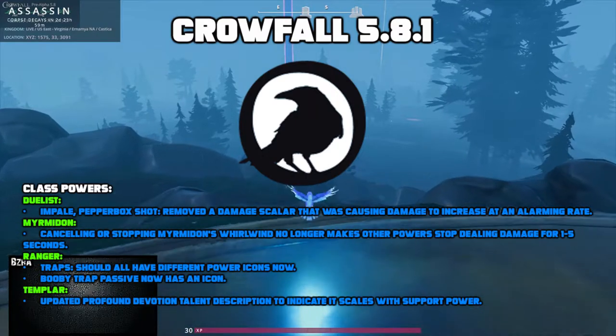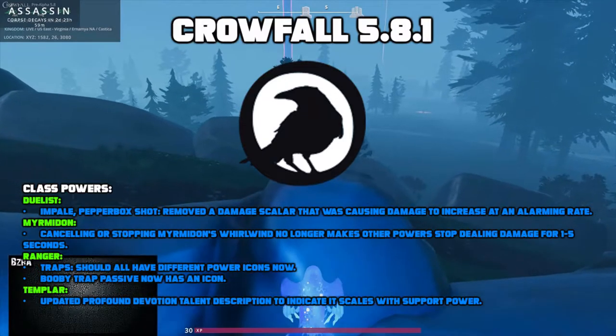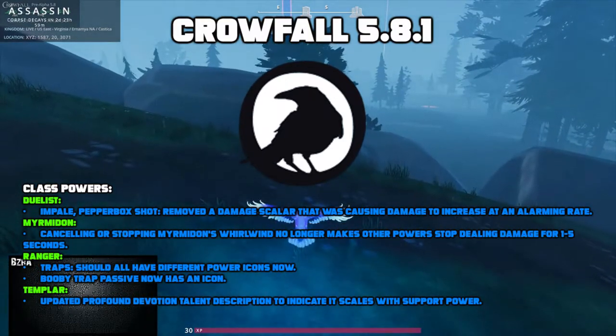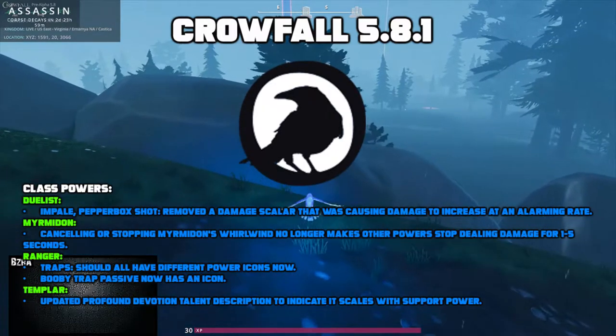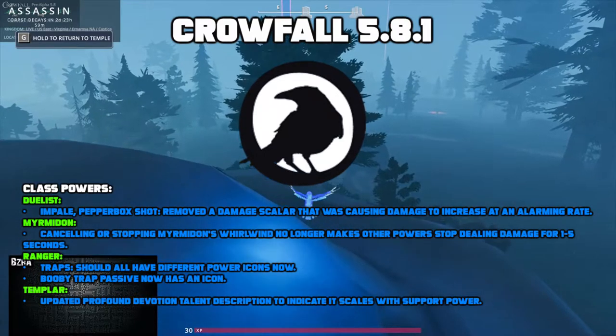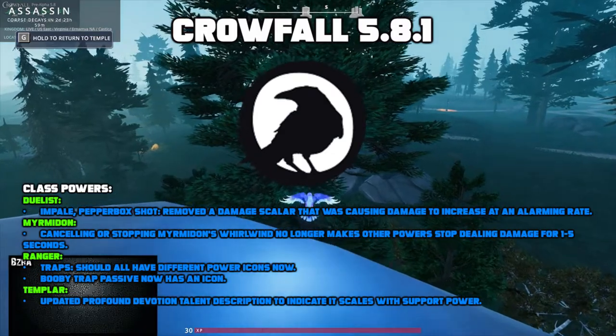For myrmidon, they fixed the Whirlwind ability where cancelling Whirlwind no longer makes other powers stop dealing damage for one to five seconds. For ranger, traps should all have different icons now, and the Booby Trap passive now has an icon. There was one change made for templar — they updated the Profound Devotion talent description to indicate that it scales with support power.